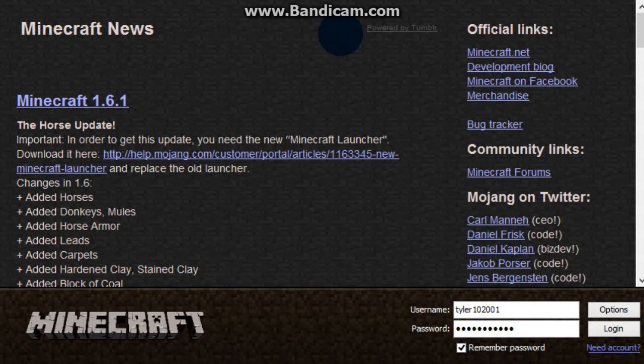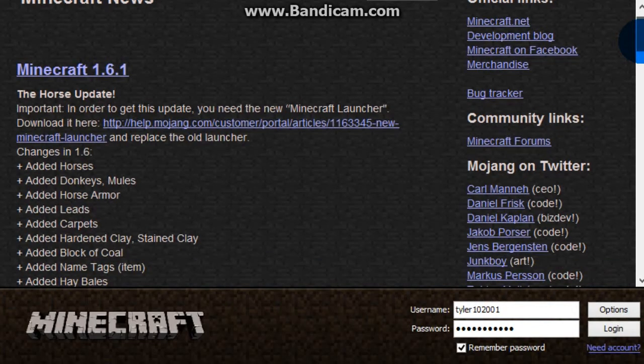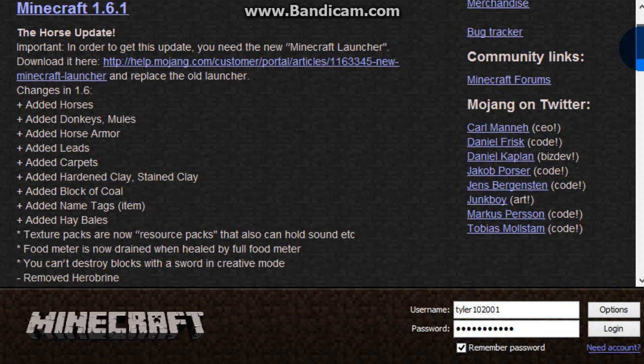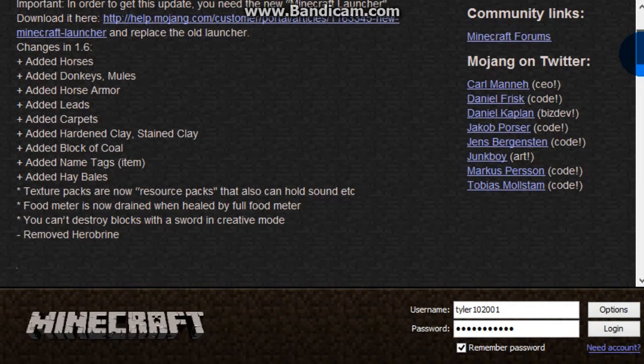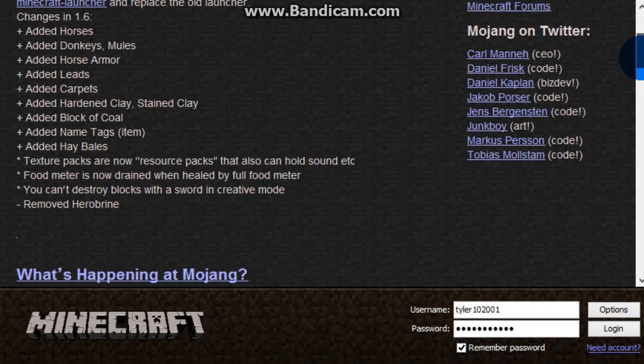So it adds horses, donkeys, and mules. It also adds horse armor, leads, carpets, hardened clay, stained clay, and dye - you just put dye in the crafting recipe. There's also block of coal, which is made just the same way as block of redstone is, name tags, which I don't really know the crafting recipe to yet, and hay bales, which is just a square of wheat like you would stone bricks.